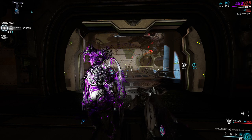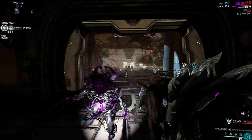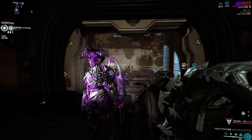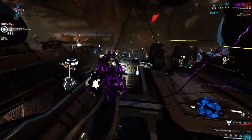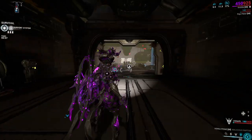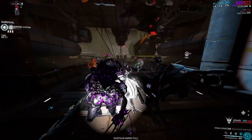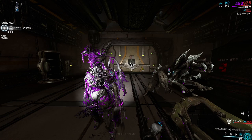You could also go into the Steel Path, where you get an extra drop chance. Combine that with the Dark Sector drop chance, your drop chance booster, your resource doubler, and Khora's Pilfering Strangledome at 65% extra drop chance, plus Nekros, and you are going to farm Orokin Cells like it's nothing — you'll never have trouble with them ever again.